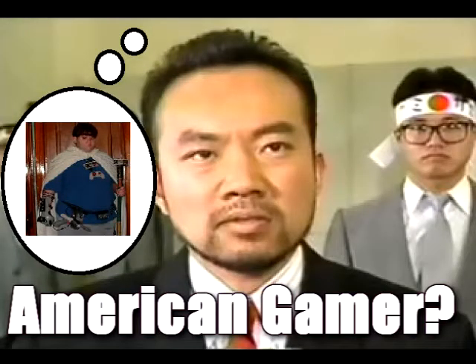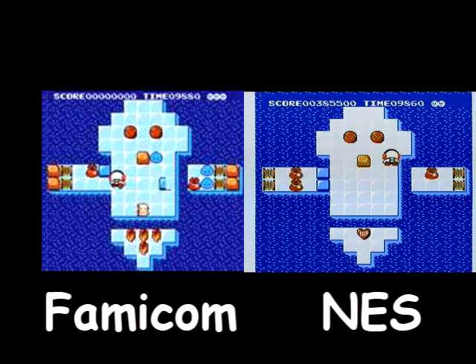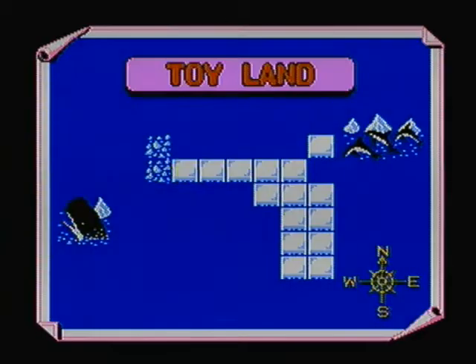Just blame that on that one Japanese guy who always thinks we're no good at games here in the west. Yeah, that's right — the Japanese version of this game had some differences. The stages have more enemies, more action, and are thus more hectic and fun. To top it off, you can select the stage by floating around with your little balloon and land anywhere you want, giving the game a non-linear feel.